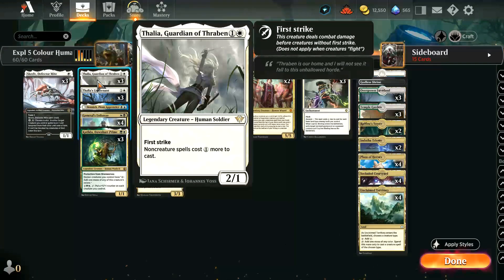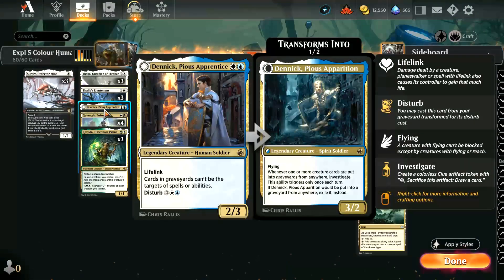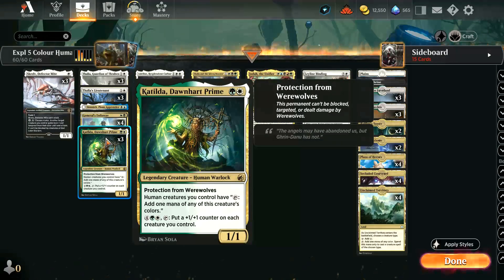We're running three copies of Thalia Guardian of Thraben — a great legendary creature, 2/1 first strike, non-creature spells cost one more to cast. Three copies of Thalia's Lieutenant to grow all of our humans. One copy of Denik, which is a 2/3 with lifelink that says cards in graveyards can't be the target of spells or abilities, and it can come back if it's killed into Denik Pious Apparition. Four copies of General's Enforcer, which is a 2/3 for two — a good early play — and it also says legendary humans you control have indestructible, so your opponent can't just wrath the board while this is on the battlefield. It can also create 1/1 white human soldier tokens.